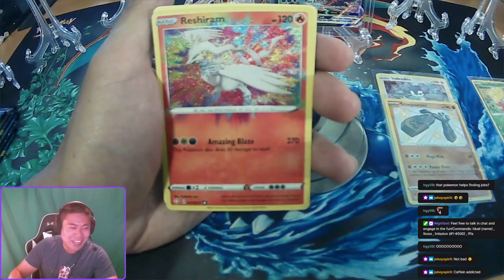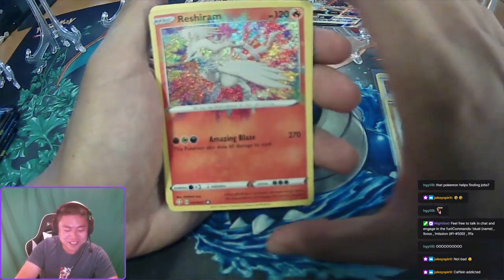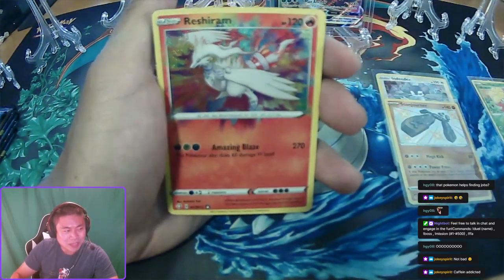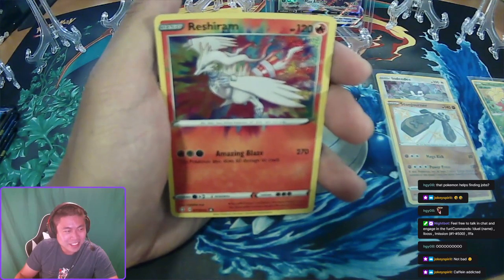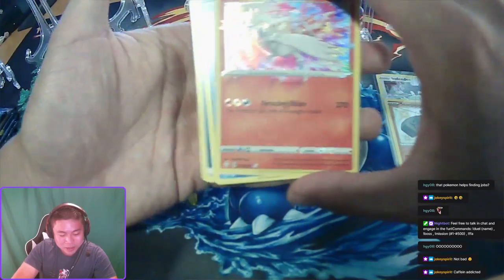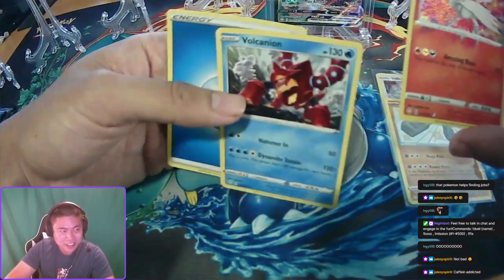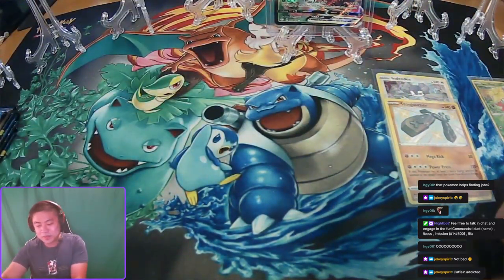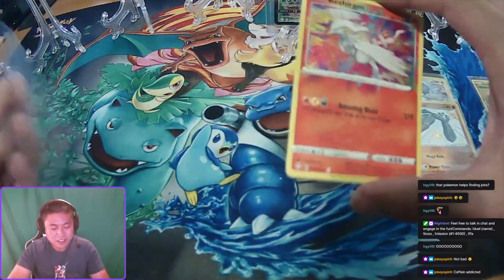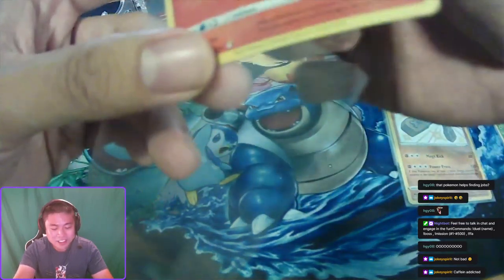If you want to buy some ETBs and I'll break it for you, it's in the description down below. But look at these boxes we've been having here — crazy. And what do we have behind it — a Volcanion non-holo. Awesome, awesome, awesome — third pack.